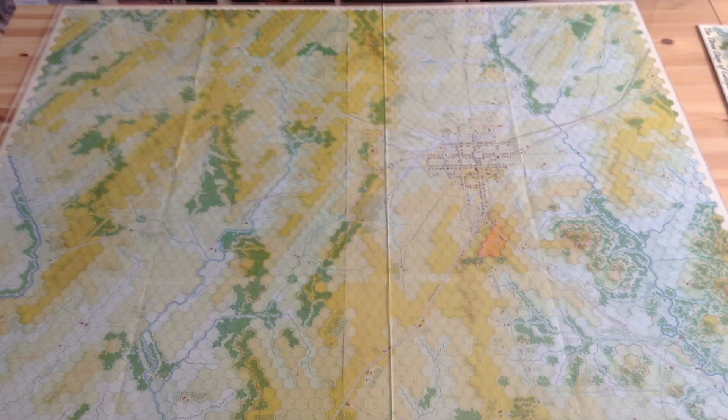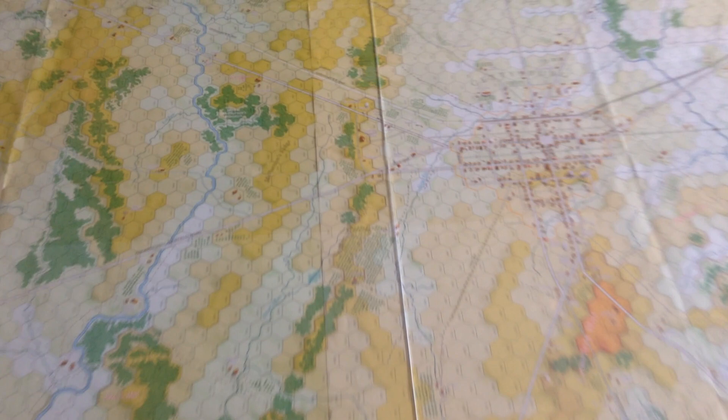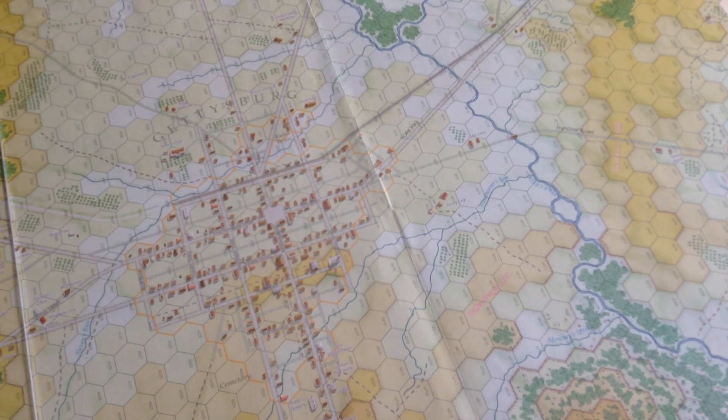If you put maps A and B sideways on your table, you can easily play the first day, because you've got the town of Gettysburg and all the ridges to the west. All the critical terrain is there — Cemetery Hill and Culp's Hill. I'm just astounded that they have not created a scenario for the first day, because that's the one I find so fascinating. I guess I could create my own first-day scenario and have the men come up the Emmitsburg Road, but it just dumbfounds me that there's no July 1st scenario. So you're kind of left with playing the game with all three maps or not playing at all, and for me that's probably not playing at all.